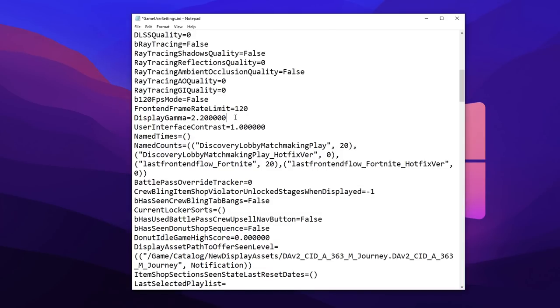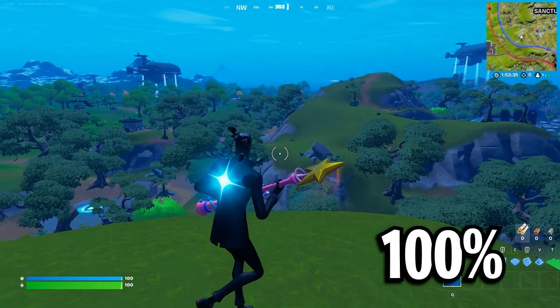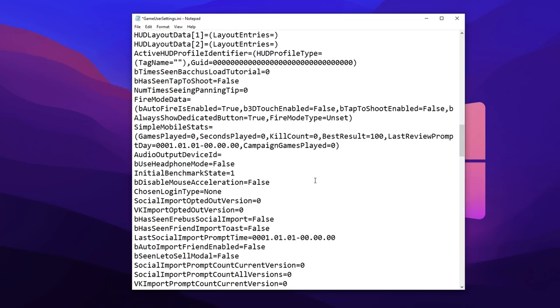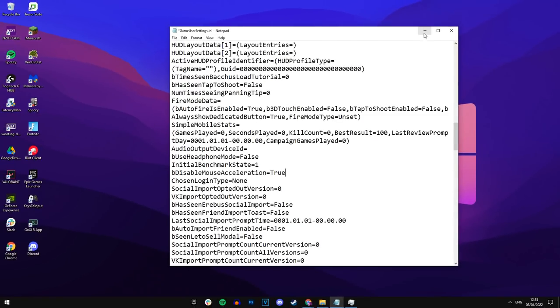Scrolling down, for display gamma — this changes your brightness in-game. Having it on 2.2 equates to 100% brightness inside Fortnite. Another misconception: the B disable mouse acceleration setting. If you turn this to true, you'd imagine it would disable mouse acceleration inside Fortnite — but it actually doesn't, as Fortnite uses raw input.